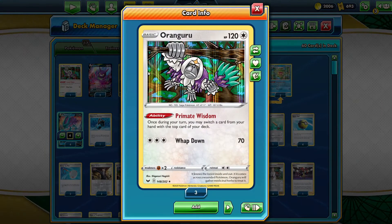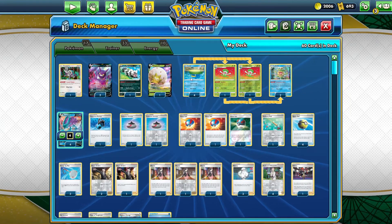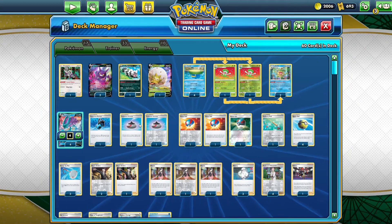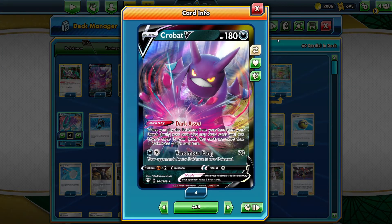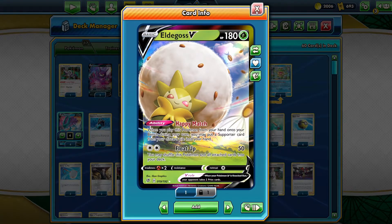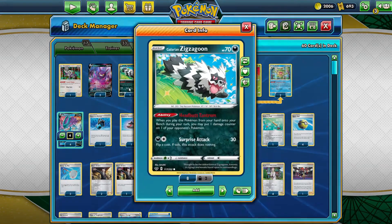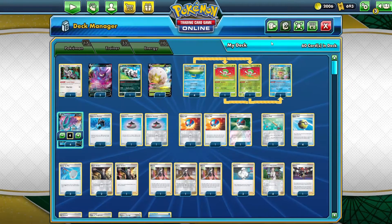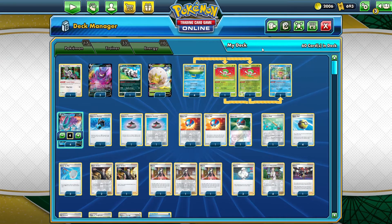We use Oranguru to switch a card from our hand with the top card of our deck, and Lombre evolves from Lotad as well. For draw support we have two Crobats and an Eldegoss to put a supporter from our discard pile into our hand, and then a Zigzagoon to do some small ping damage just in case we're fighting a deck with over 320 HP.